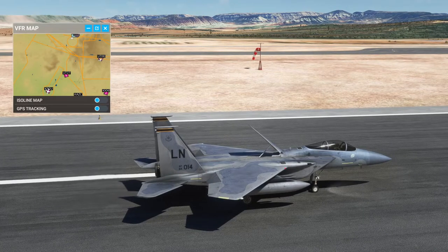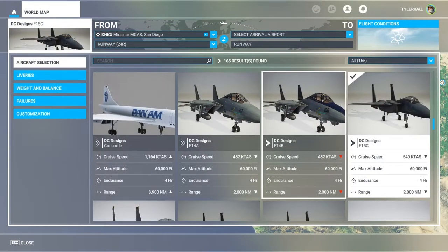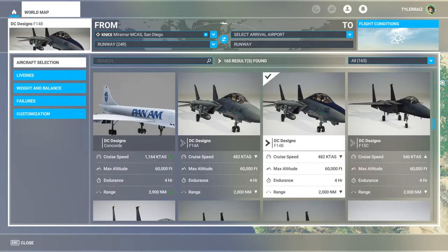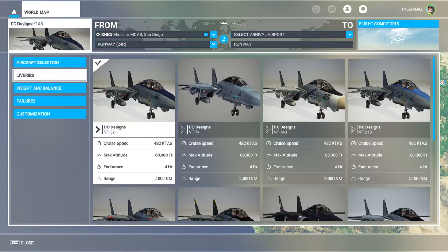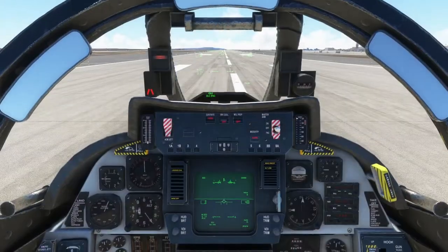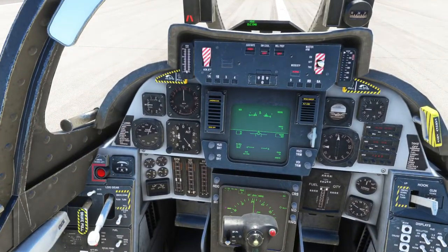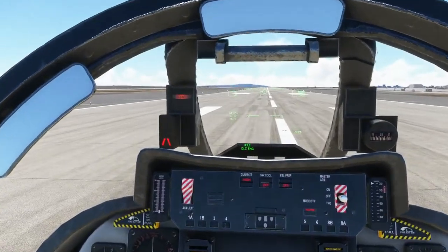We'll try the F-14 and see by way of comparison. For the F-14, I'm going to go with the F-14B. We have some liveries — I'll go with VF-143. Here's how the F-14 looks inside. Some things are very similar, some things not so similar. The HUD is actually not exactly like the real F-14B's HUD — I have it in DCS World. It's more like a fancy gun sight than anything else.